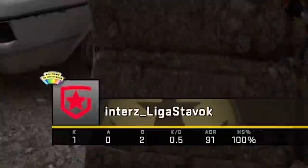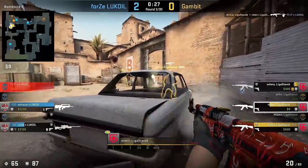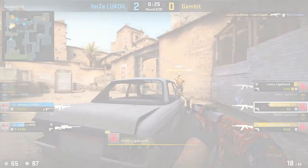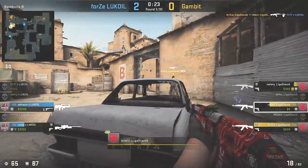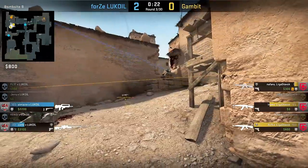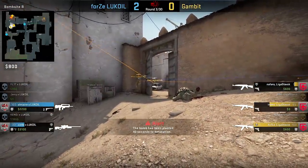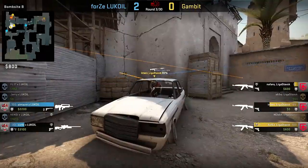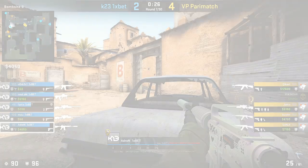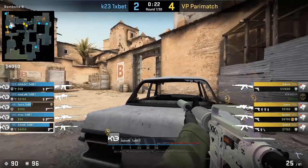Enters on Dust2 B-bombsite with an interesting behind the car spot that a bit limits your headshot angles on opponents, but at the same time gives your head plus body amazing cover. With an angle like that, you're covering door plus window at the same time, so it's surely a strong position as long as you can survive there. Keep in mind that this position isn't that uncommon among pros, as plenty of other top level players hold the very same angle.